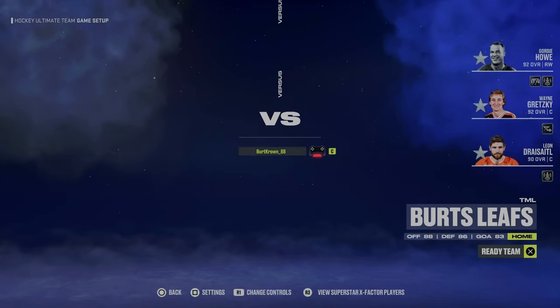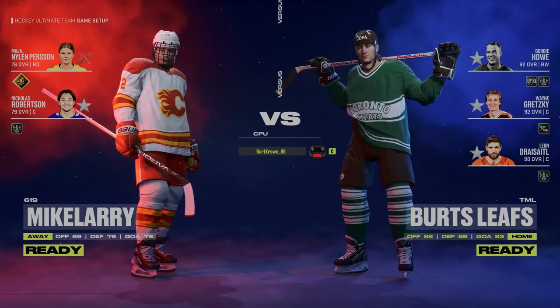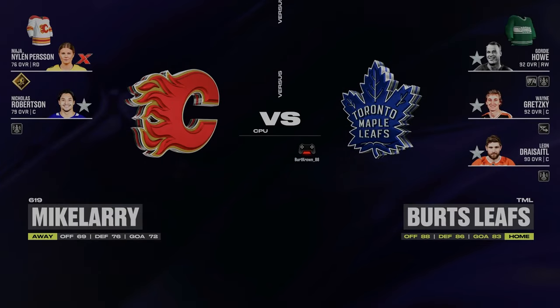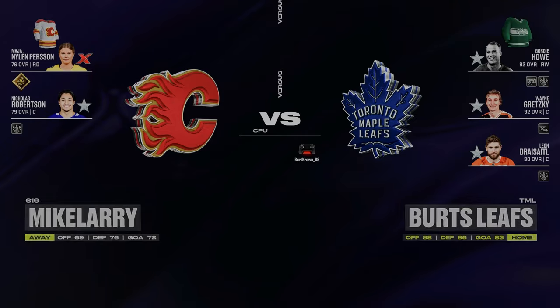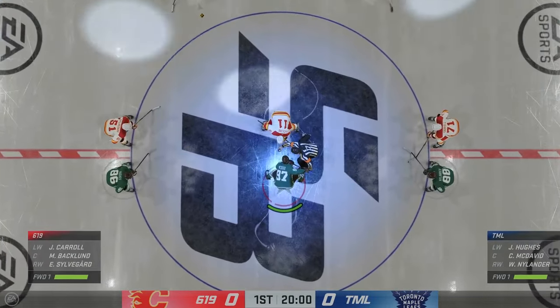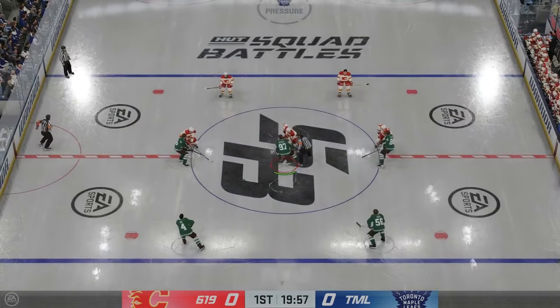Let's take on this superstar difficulty four-minute squad battle. I'm just going to play through the game, talk about what I'm doing, and hopefully this gameplay can help anyone struggling with squad battles. So let's get into it. First off, I'm just going to be looking for McDavid off the dot, win it back, and then we're going to approach the zone from there. I'm going to come over to Zubov and back up to McDavid, and then we're in the zone.